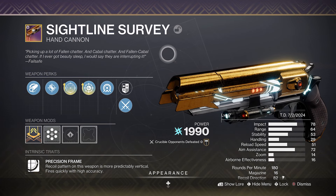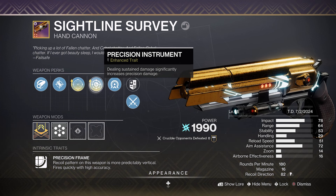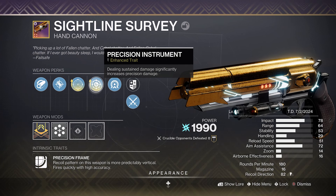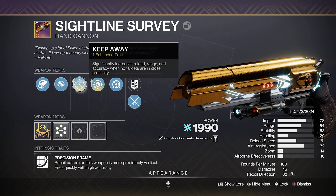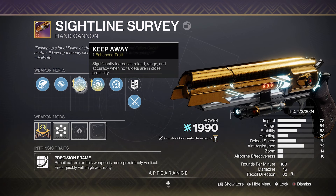But what makes the Sightline Survey stand out is Precision Instrument — dealing sustained damage significantly increases precision damage. This perk is popular with hand cannons like Igneous Hammer, which deals bonus damage on headshots and helps with damage drop-off at range. Ideally with a 180, it's going to be able to three-tap any resilience guardians if I'm able to hit my crit shots. Add that Keep Away, which increases range, reload speed, and accuracy when there's no one within 15 meters.